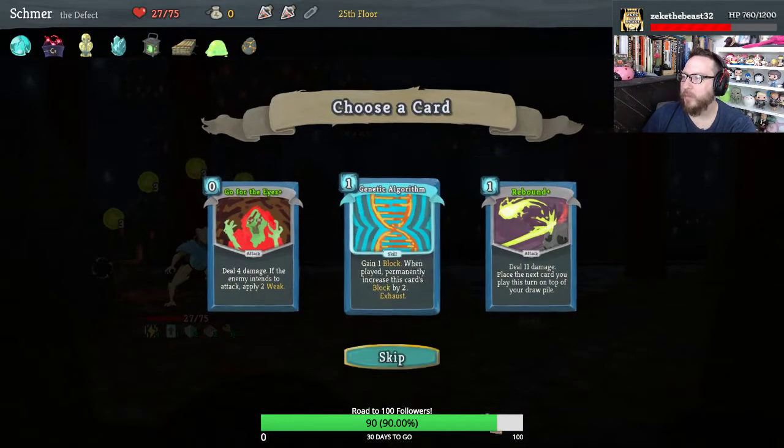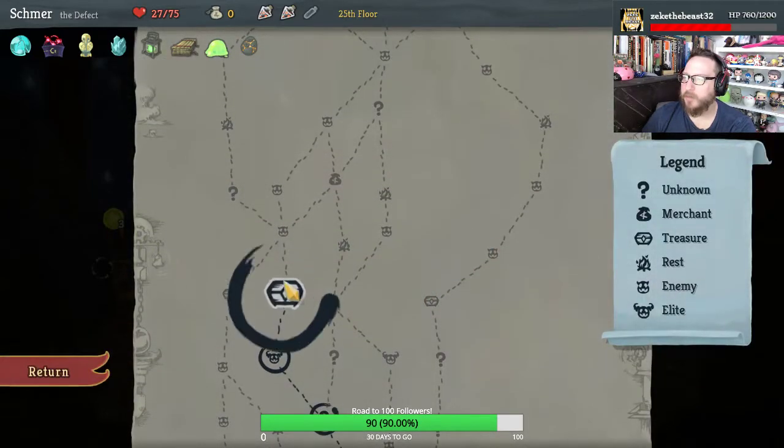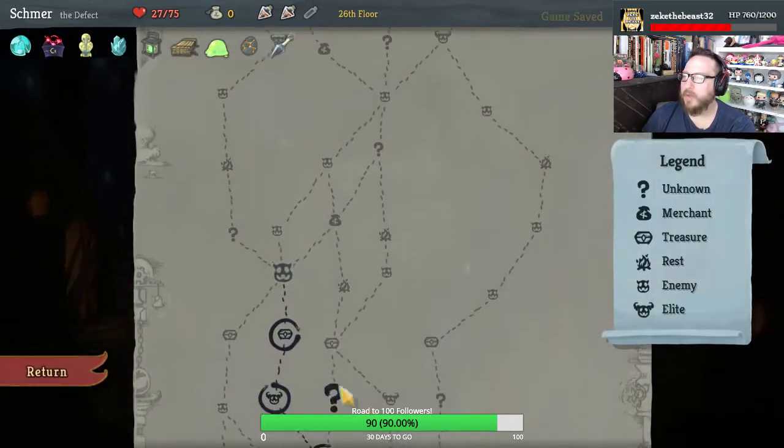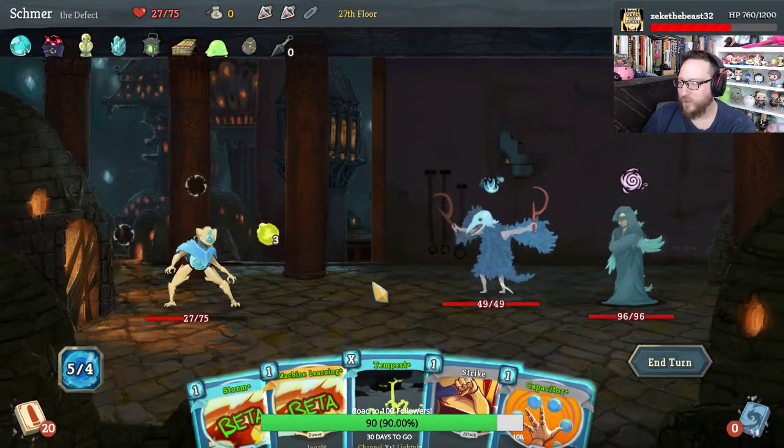Molten Egg: attacks are auto upgraded. I think Rebound is pretty good, but I'm gonna take Genetic Algorithm — it's early enough. Kunai is fine, ha — not gonna do much for us.